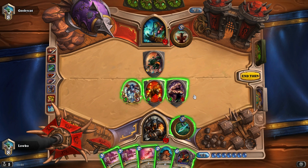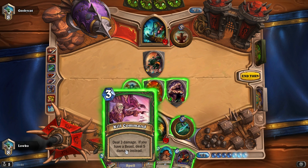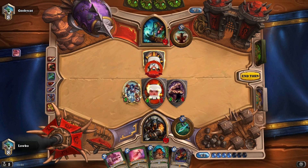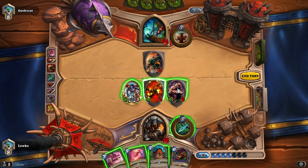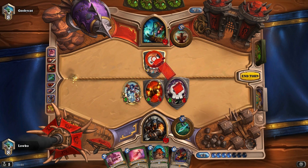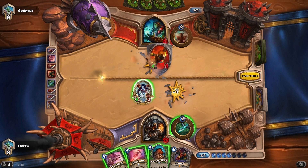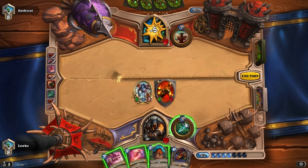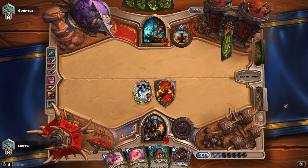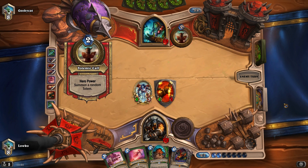I think I'm just going to go for one Kill Command right here, and then run my lowest attack minion into it. It's not ideal because the buff will be gone. He is definitely going to Lightning Storm if he can — at that point we'll have a Scavenging Hyena, Maxna, and Explosive Trap, as well as a Kill Command to finish it off. So far so good.